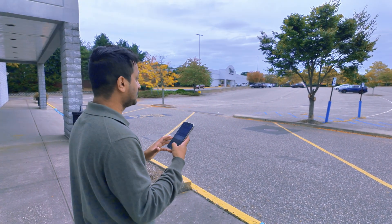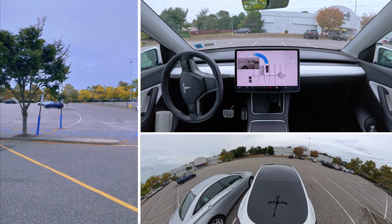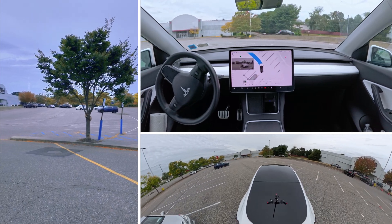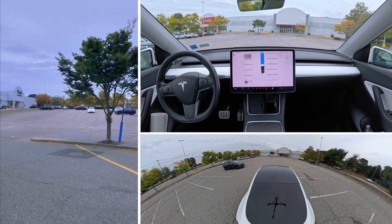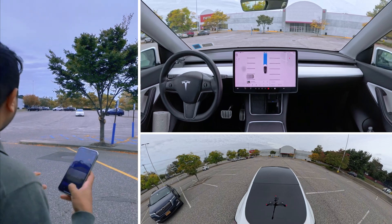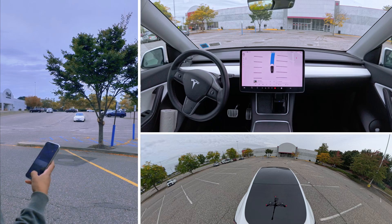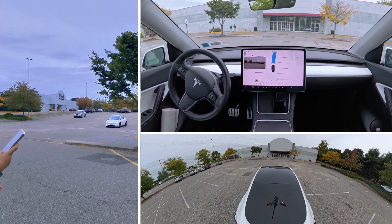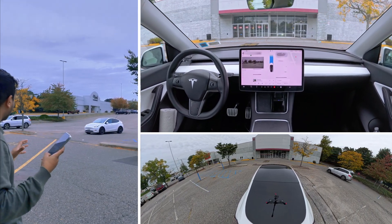We're going to see how the car handles things. Our car is coming out from the parking lot, and we're also going to see how the drone is following the car. We are standing in this area and we're going to see if the car can drive by itself and come all the way to us. It is turning on its indicator.